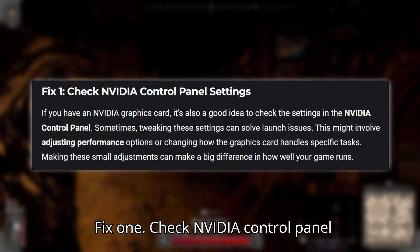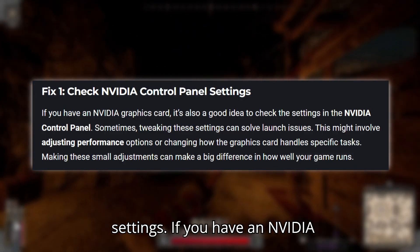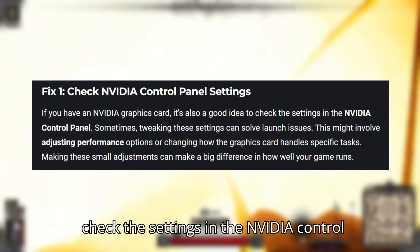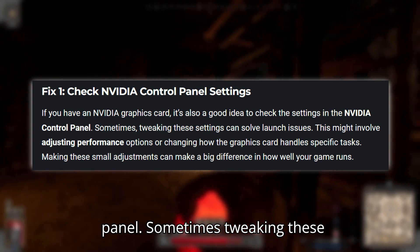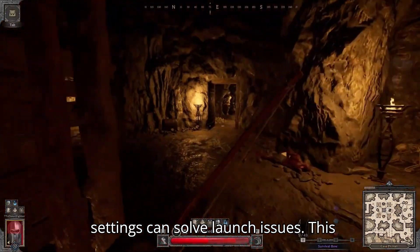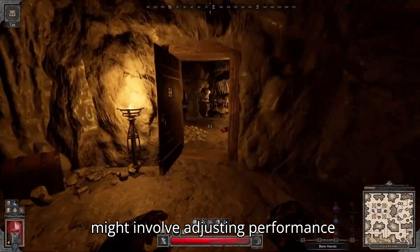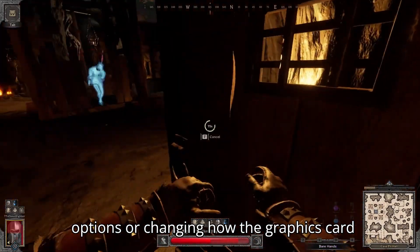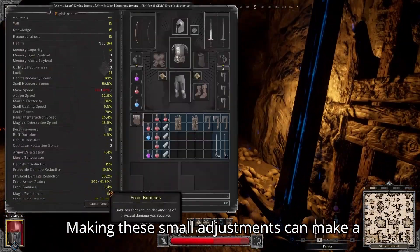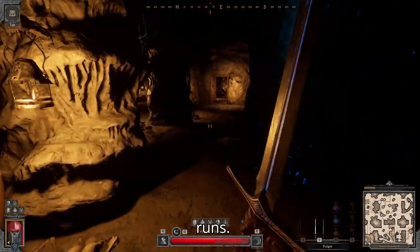Fix one: check NVIDIA Control Panel settings. If you have an NVIDIA graphics card, it's a good idea to check the settings in the NVIDIA Control Panel. Sometimes tweaking these settings can solve launch issues. This might involve adjusting performance options or changing how the graphics card handles specific tasks. Making these small adjustments can make a big difference in how well your game runs.